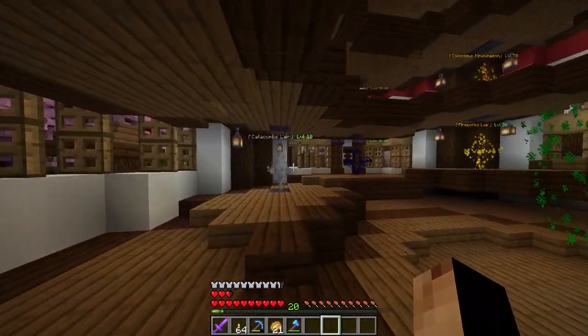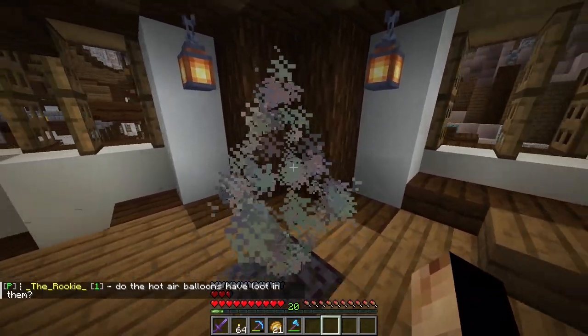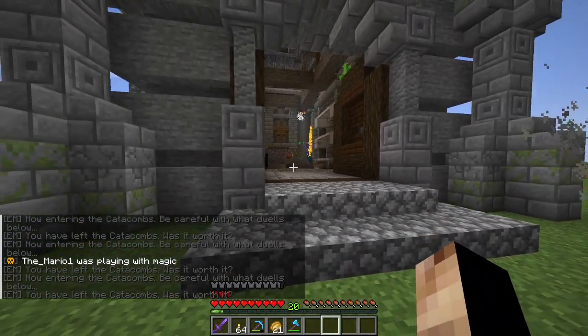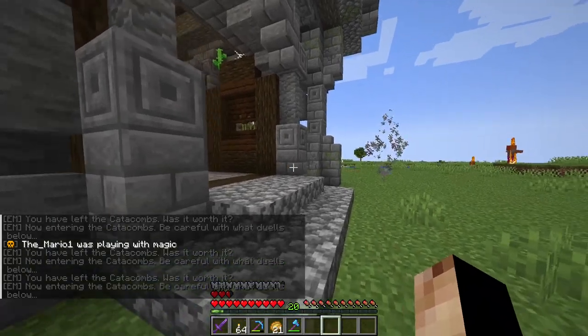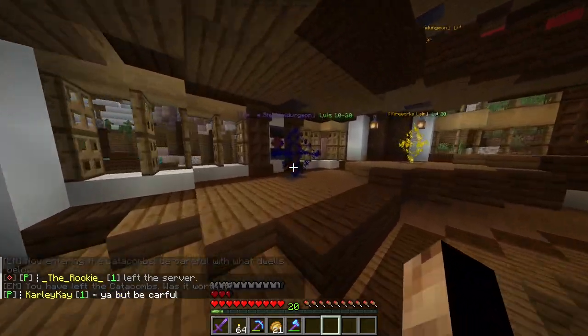There are also Catacombs Layers — these are smaller overworld arenas. The portals have a bit of cooldown. You can find catacombs layers around the world, but you can only access them through portals from the Adventurer's Guild.